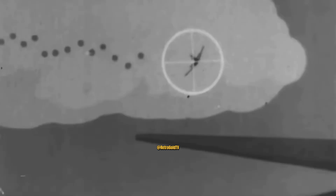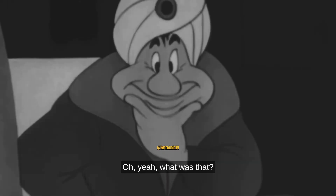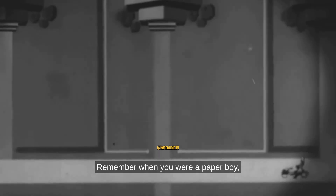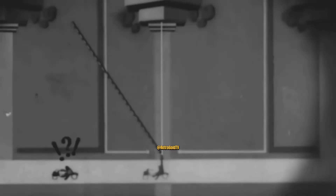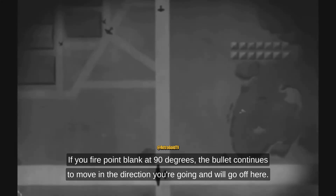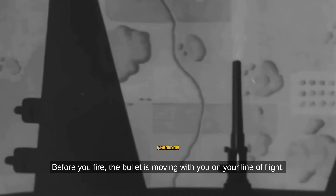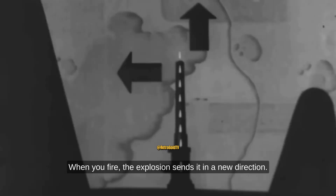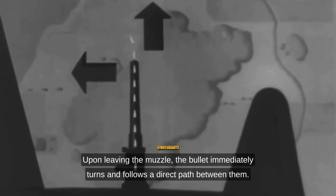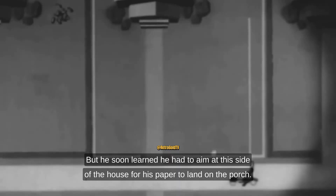You know why you missed? You didn't allow for the forward motion of the bomber being imparted to the bullet. Remember when you were a paper boy? If you tossed the paper directly towards the porch, you went sailing by and it landed next door. The same thing happens when you shoot from a moving plane. If you fire point blank at 90 degrees, the bullet continues to move in the direction you are going and will go off to the side. Before you fire, the bullet is moving with you on your line of flight. When you fire, the explosion sends it in a new direction. Upon leaving the muzzle, the bullet immediately turns and follows a direct path between them.